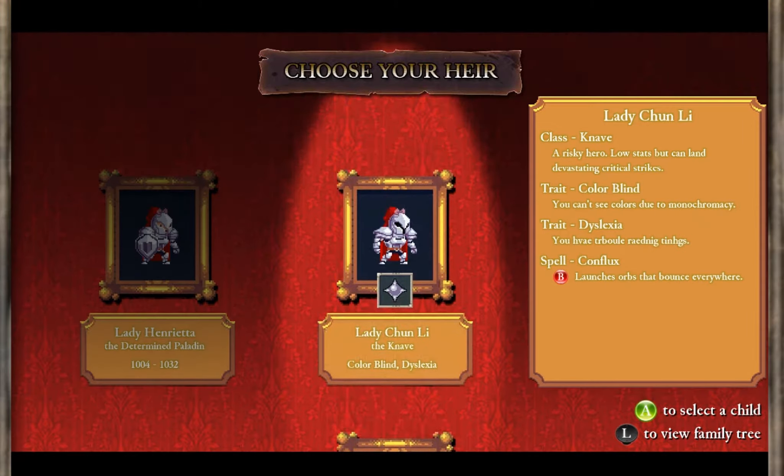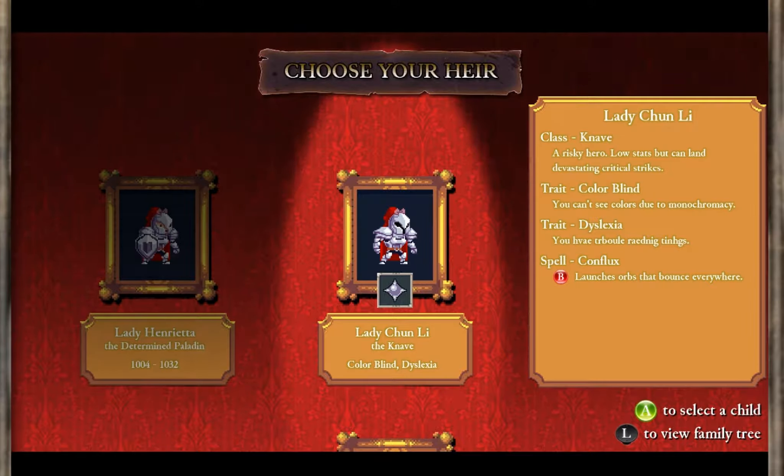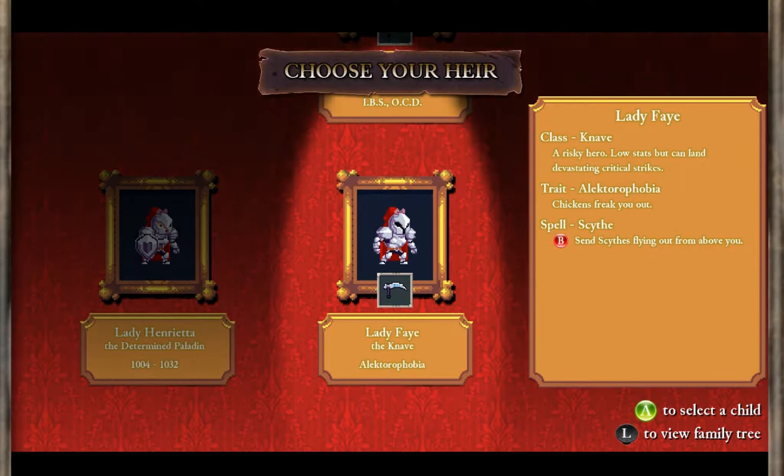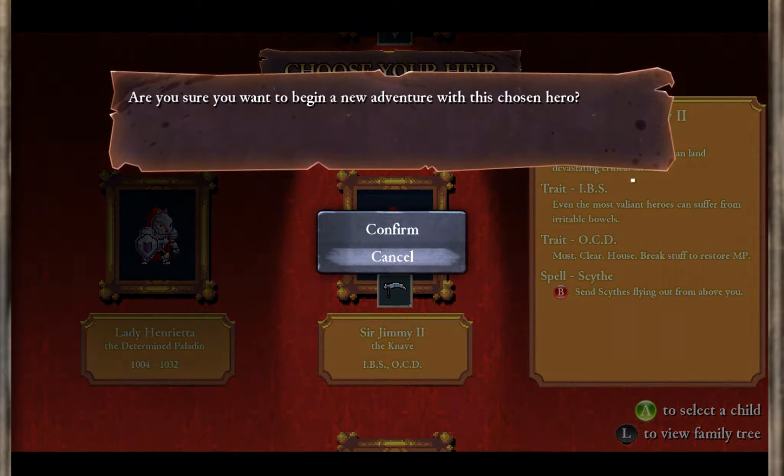But by using the Architect, we're going to just go exactly the way it is, so that way it won't be too crazy. We got all navs. Well, let's just pick the ones with the less annoying traits. Even the most valiant heroes with Irritable Bowls. So OCD — you can actually get your mana back as you break stuff left and right. That's going to be extremely useful.